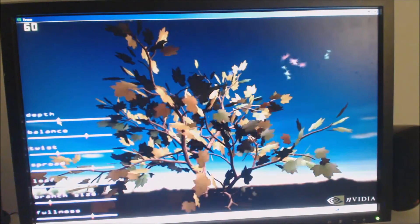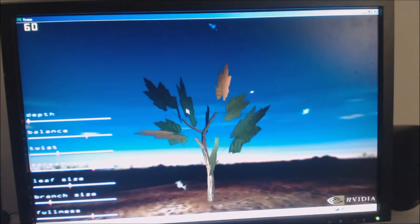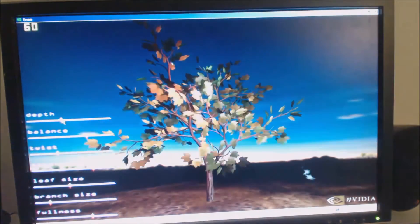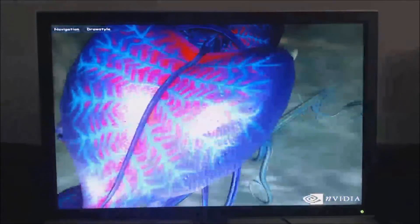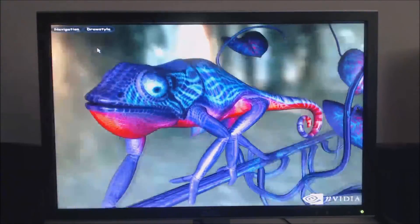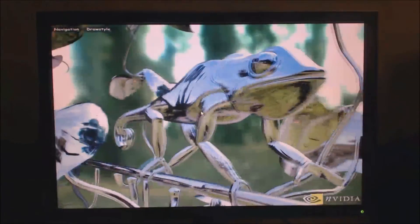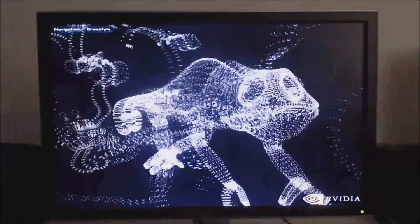Let's look at some cool Nvidia demos. The Grove demo was designed specifically for the GeForce 2 Ti — you can manipulate a tree to have different depth, balance, and twist. Chameleon is a demo designed for the GeForce 3 Ti series; you can move the light source around and switch to wireframe. There was also a benchmark version called Chameleon Mark which ran a bit faster — Chameleon runs at about 30 FPS while Chameleon Mark runs at 60.